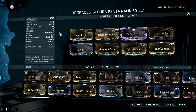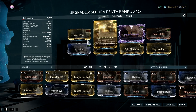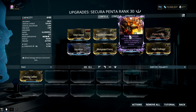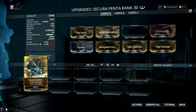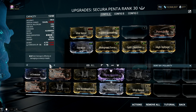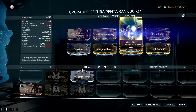My Secura Penta build right now is hard to emulate, as I have a super good Riven that most of you don't have. I'm not bragging — well, just a little bit — just kidding, it's not that godly, but it will suffice. It has critical chance and damage to further boost the explosive power of this build. But if you don't have a Riven, then you can add Heavy Caliber on this build. The negative accuracy of this mod doesn't hurt Secura Penta, as it's a projectile-based weapon.